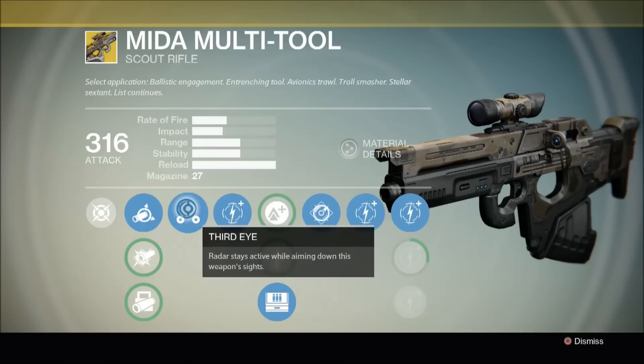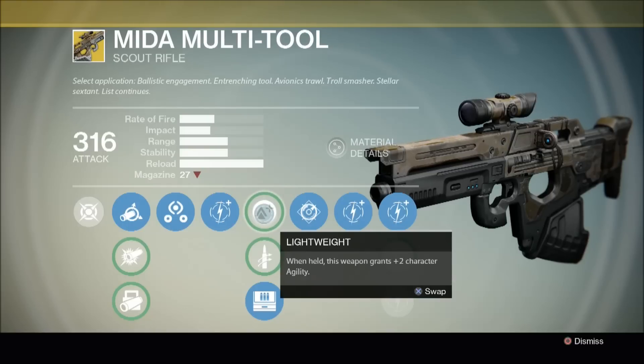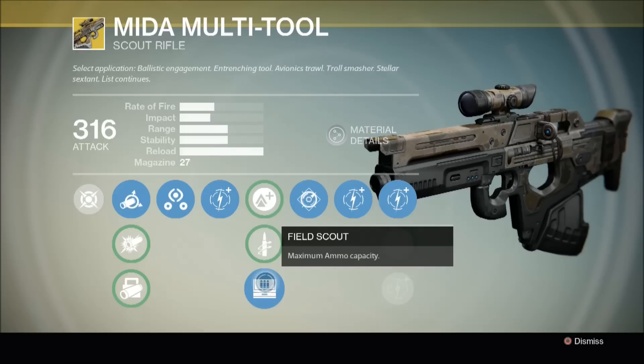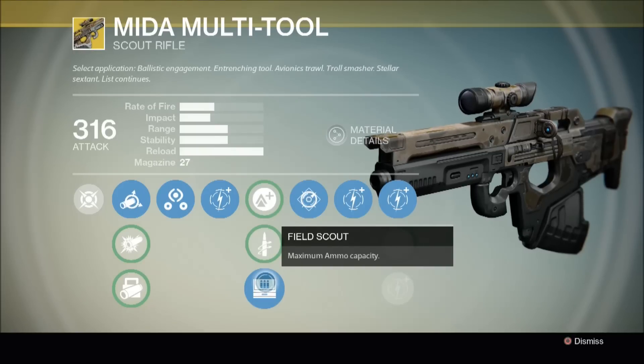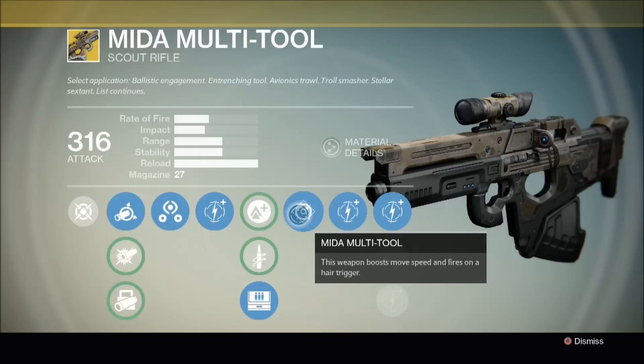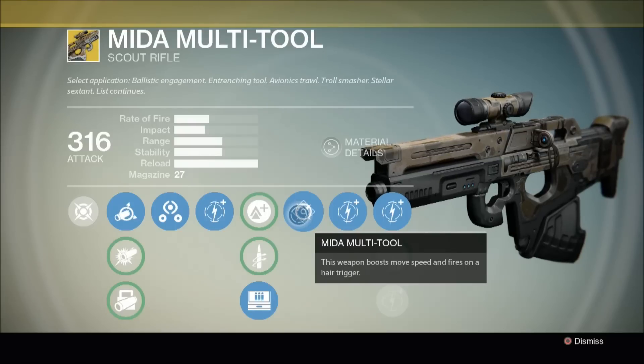Now let's have a look at this thing's perks. First up we have Third Eye — radar stays active while aiming down this weapon's sights, which is always a useful perk. It also has Lightweight: when held, this weapon grants plus two character agility. Quick Draw: this weapon can be drawn unbelievably fast. And my personal favourite, Field Scout, which adds six more bullets in the clip, allowing you to take down large enemy mobs without having to constantly reload. And this thing's unique perk, Mider Multitool: this weapon boosts move speed and fires on a hair trigger. Firing on a hair trigger basically increases the rate of fire, though if I'm honest I didn't notice any significant difference after activating this perk.